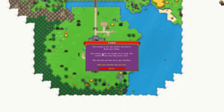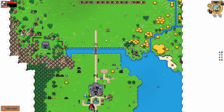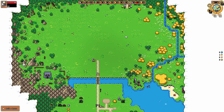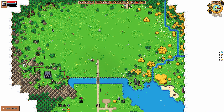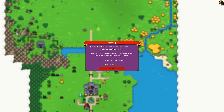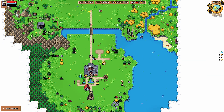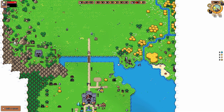The morning is over and monsters will start to attack your village. Your heroes attack once targets are in range. The monsters attack when they reach a hero. The only hero you have now is your guardian — when your guardian dies, you lose. Looks like she's wrecking them, she's just firing randomly. Do they track? Do they actually hit people eventually? We have Selene and then this random person. Oh well, we can build a house — let's build the house.